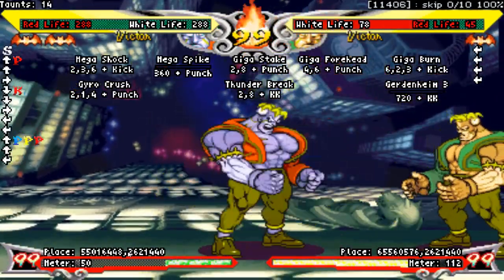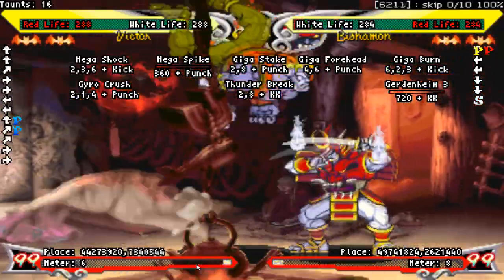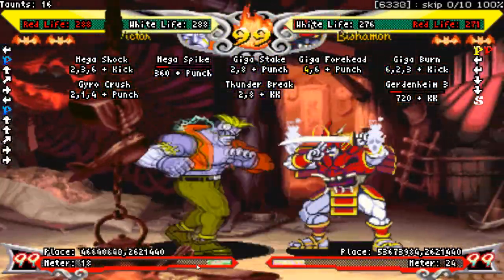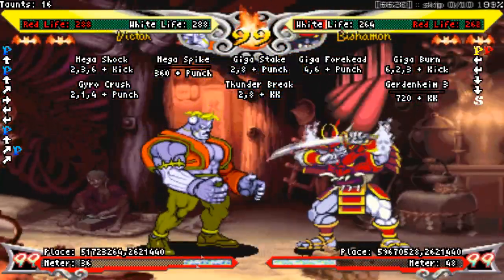Jump jab is part of what I like to call the holy trinity of jump normals — we'll call this one the father. This comes out pretty fast and hits super far below you. On taller characters you can use this as an instant overhead, and on everyone you can use this as a really good air-to-air.